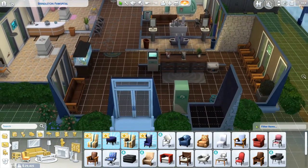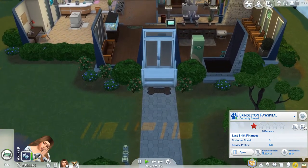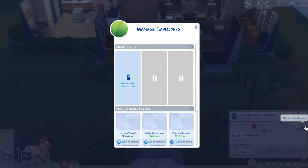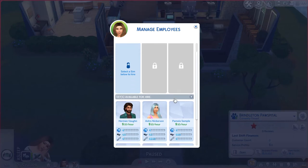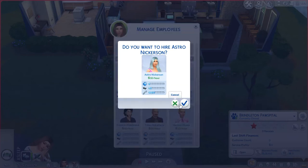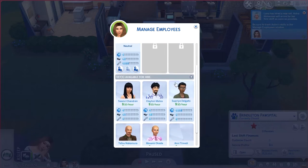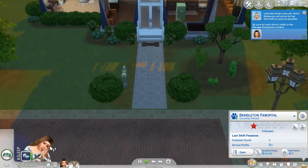I don't want to decorate too much on camera. I think we should hire some people — manage employees. Let's select a Sim to hire. I want someone with good care skill but there's literally no one. I made that person I'm pretty sure, so let's just try it. Oh — she's asleep.